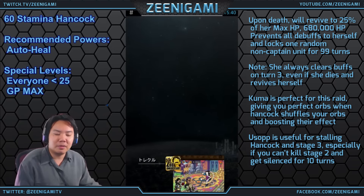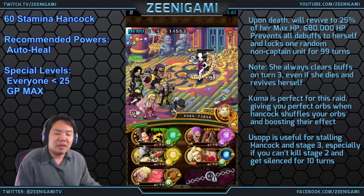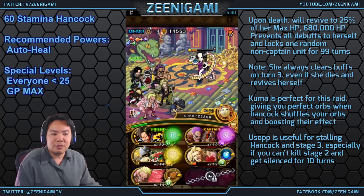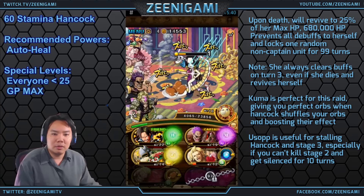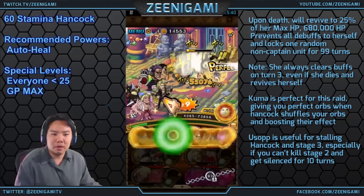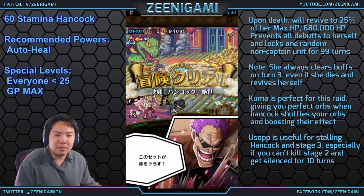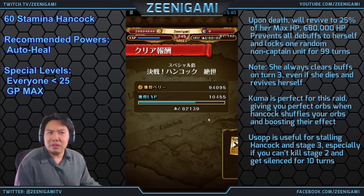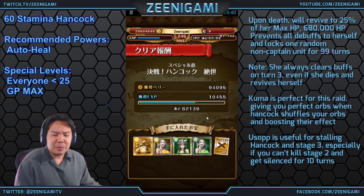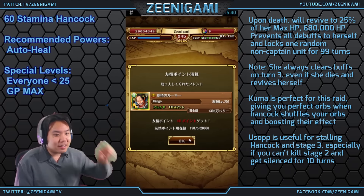Our Usopp gets locked and that is okay - we still have Zephyr's buff because we used Zephyr after her turn three, which means we keep our buffs. Doflamingo is the ideal person to lock but the difference between Doflamingo and Golden Pound Usopp isn't super important as long as we have that Heracles matching orb. And there we go guys - that is 60 stamina Hancock with a free-to-play team! Heracles and Duval aren't even max level. You really want max special on Golden Pound Usopp but besides that you don't need max specials on anybody else. Good luck and y'all stay beautiful!